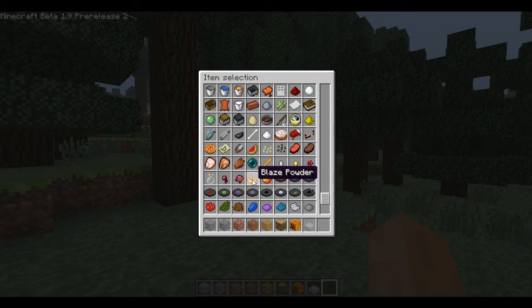They've added the fermented spider eye, the blaze powder, and the magma cream. The magma cream you make by using the blaze powder and some other materials.